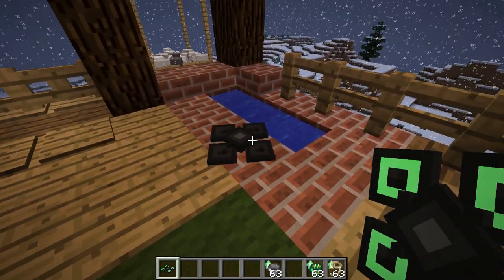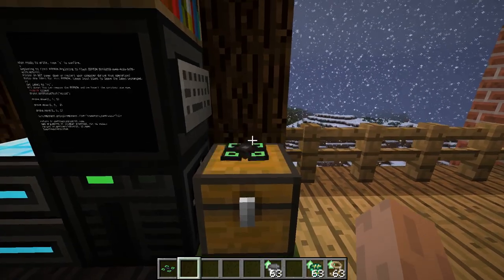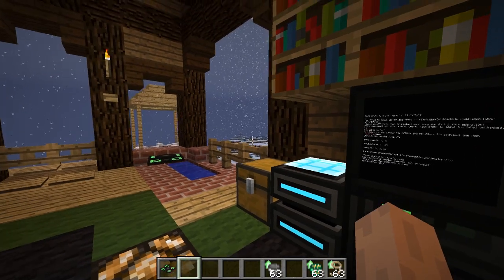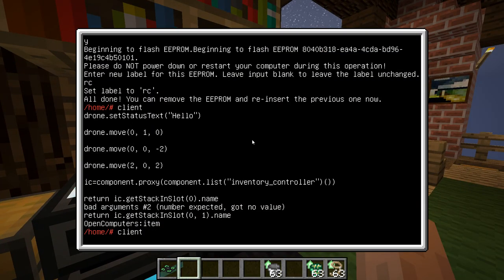Let's turn this one off because we're using the same port for messages. Let's put this new one down and turn it on. By the way, to pick drones back up you shift-right-click them, which turns them back into an item and then you can pick them up. So we don't need the old one anymore. Now we have this drone — let's restart the client real quick.